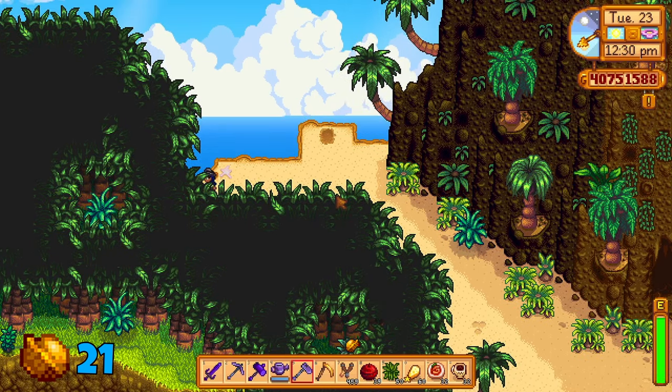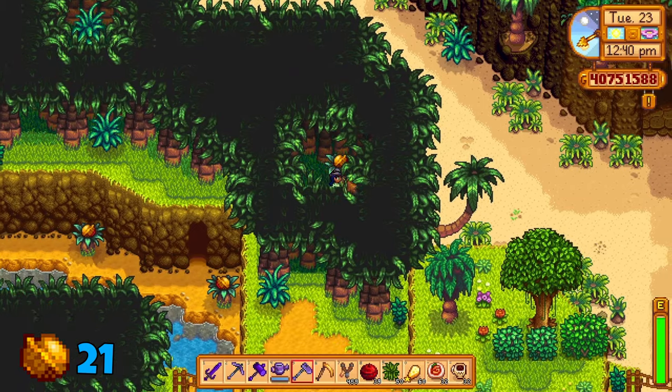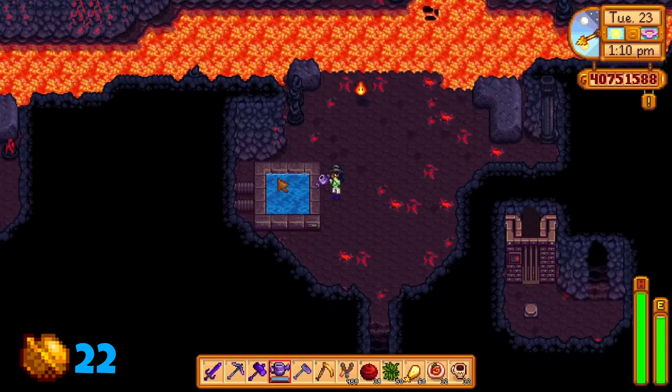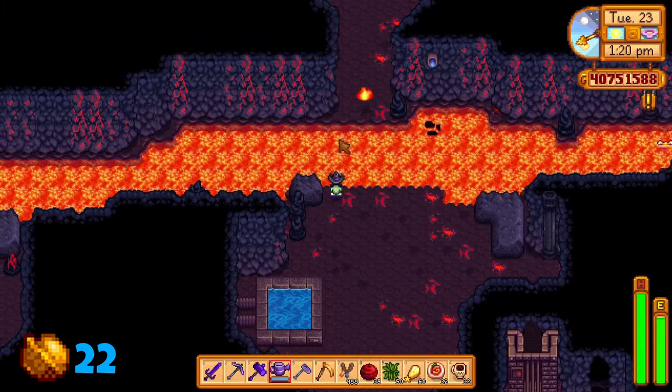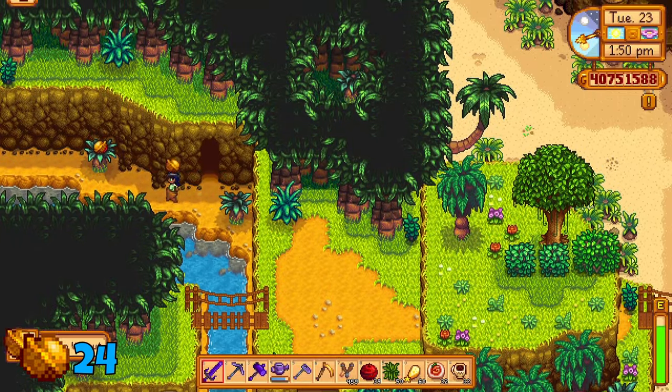Then there's a hidden passage between these trees. Head all the way to the left, all the way down, and then make your way to the right to collect this walnut. Enter the volcano and hold onto your watering can. Instead of heading north into the volcano, head to the left — you should reveal an entrance to the far left. Two walnuts can be found here.